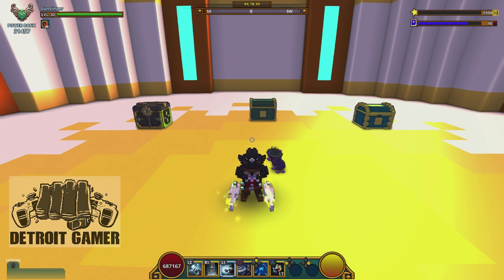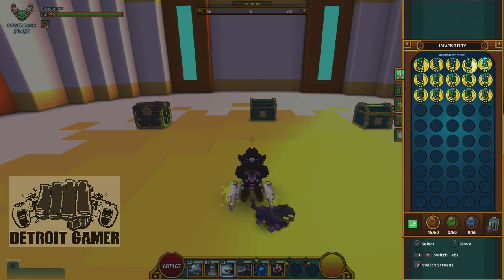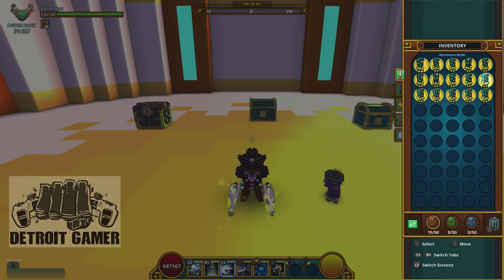That bonus could also be good or bad. We're going to be doing cosmic gems today, so we could get bonus stats on, say, all crit hit — and maybe we don't want that. Maybe we want all light. So that can also affect whether you want to keep a gem, depending on how many augments you have to move those bonuses around.